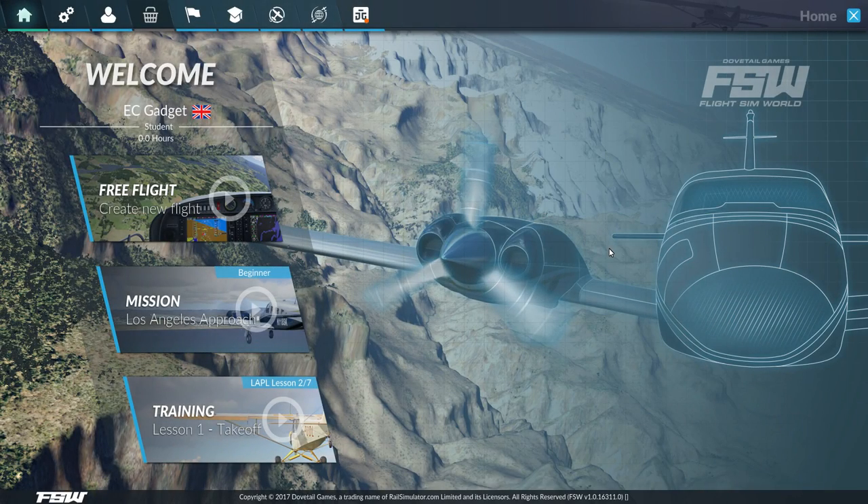Hello YouTube and welcome to Flight Sim World. This is by Dovetail Games and this is the newest and latest flight simulator to hit the market, currently available in early access only on Steam for about 20 pounds. I have no doubt that price is going to go up, but I thought I'd do a first impressions video.